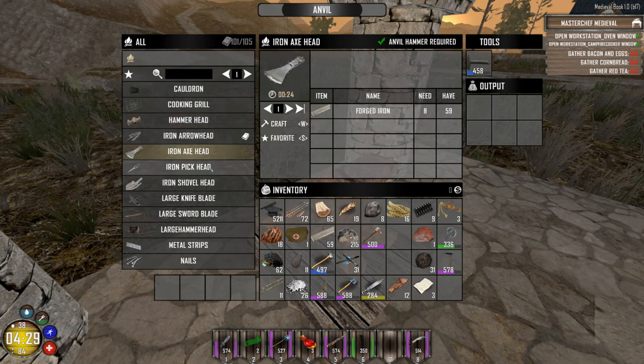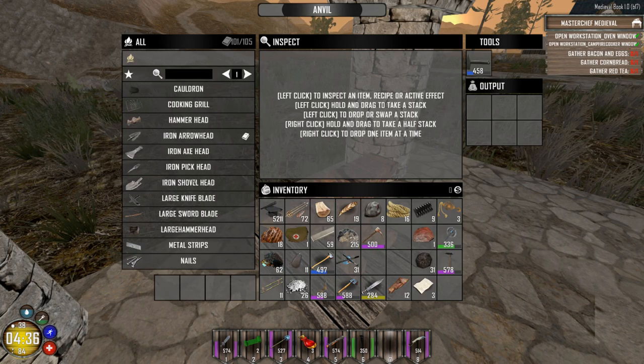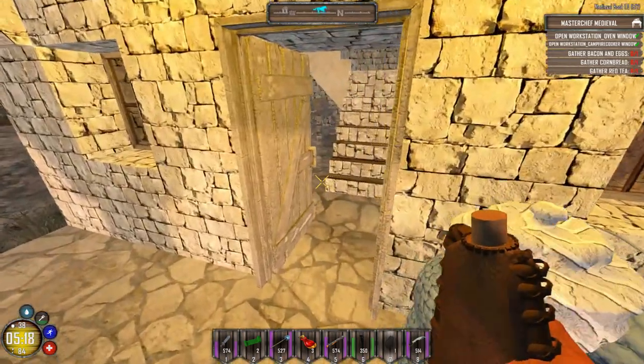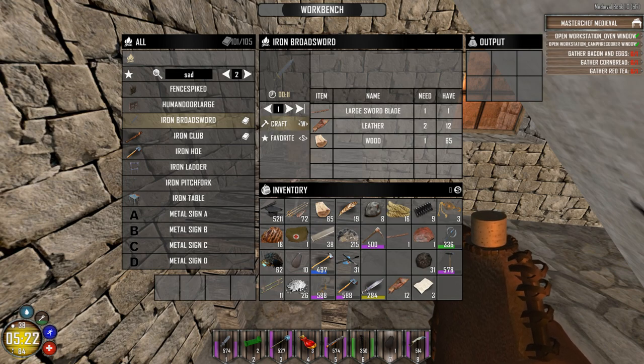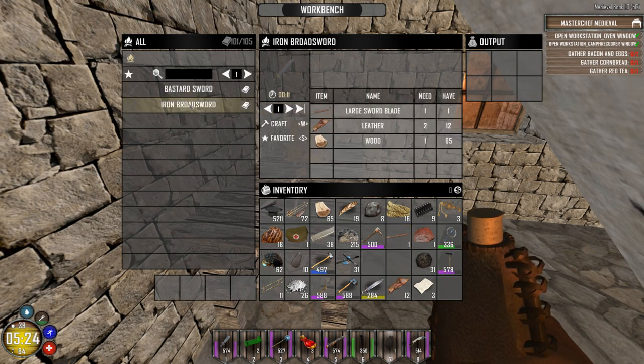You can also craft axe heads and iron picks. For the iron pick, you need the basic blacksmithing book and your picks book — it's a bit of a challenge to get, and it took me a long time, but it's kind of random as well. You can build all kinds of weapons and armors in here. Let's try a sword — I've never made a sword before. Once we have our large sword blade, you often have to come over to your workbench again. We could make an iron broadsword — looking at the recipes, we've got a bastard sword and an iron broadsword.